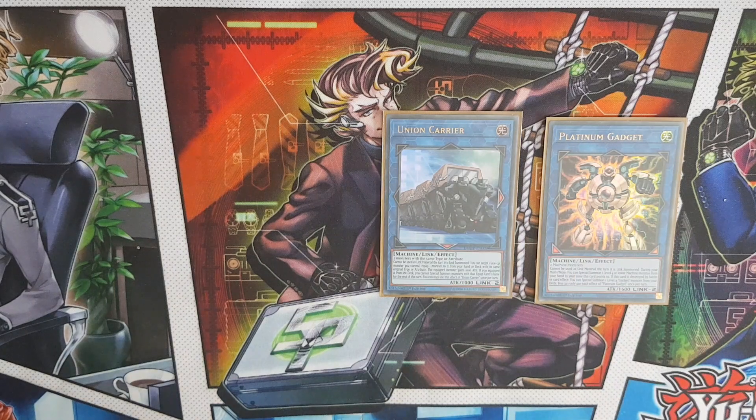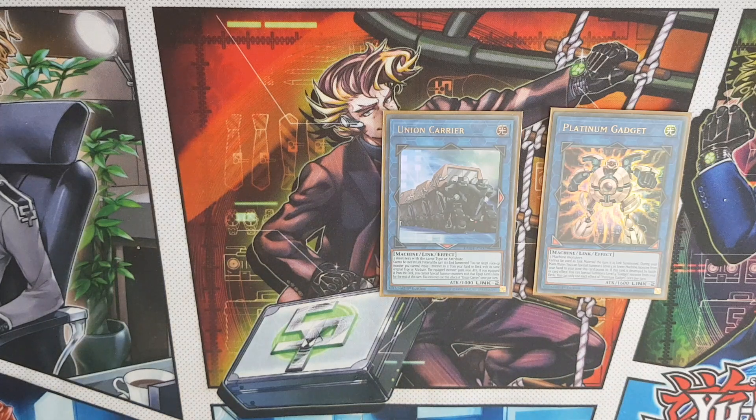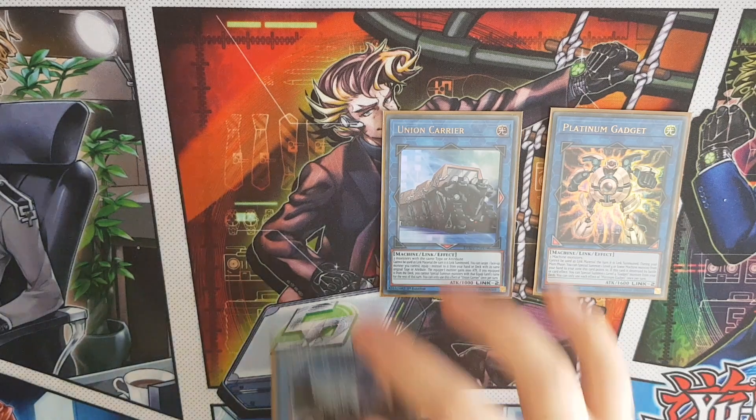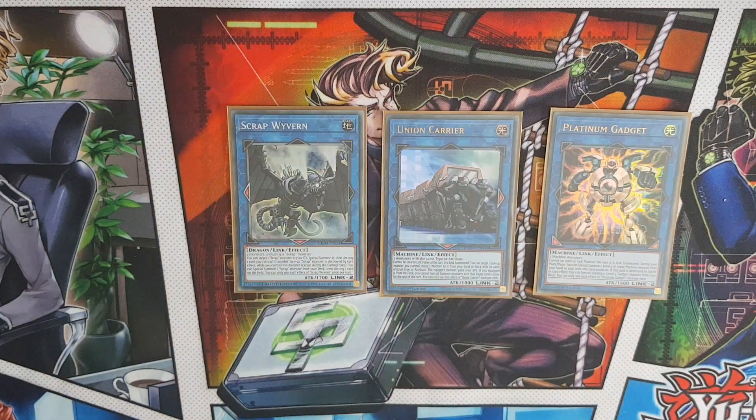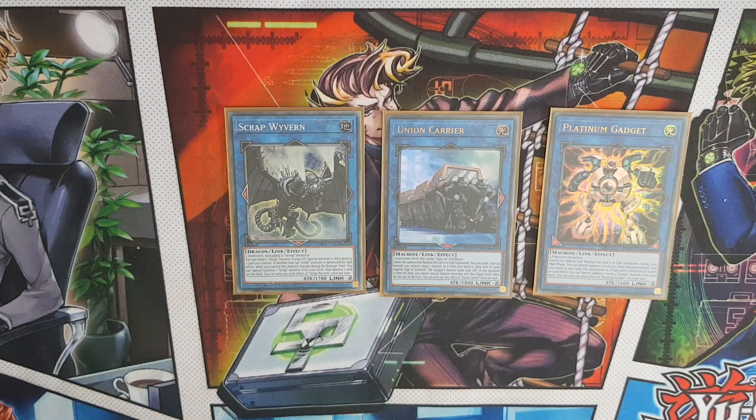Platinum - you can't use him as link material at the opponent's link summon, much like Union Carrier, but he helps you bring additional low-level machine monsters out of your hand when you really need to, like Scrap Recycler, to get additional monsters into the graveyard. Scrap Wyvern - we all know how it combos off with Scrap cards and the aggro it can put on your opponent. It's a really cool combo piece, and once you're done with Scrap Wyvern you can always link it off into Nighthound or something to go into a really big link monster.